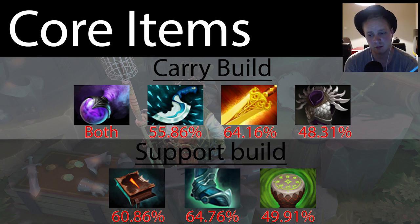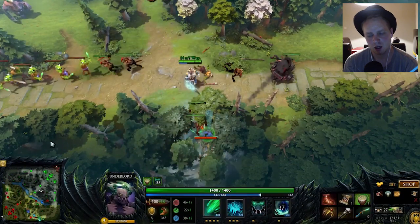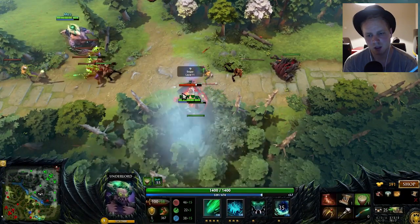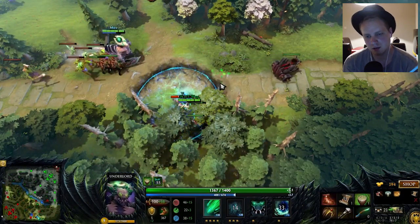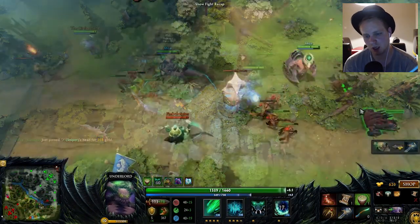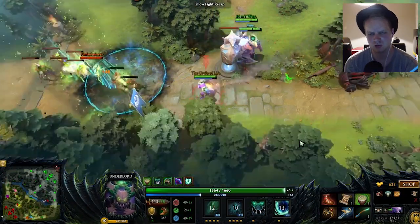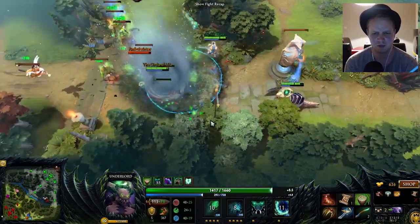If you're getting targeted a lot by the enemy team, blade mail provides massive return damage, which is just really awesome. The build here that Mu has gone for is actually a little bit more of a support role, and you can see that straight away with the drums of endurance. He's also gone for echo saber, which is again a bit more of a carry item.